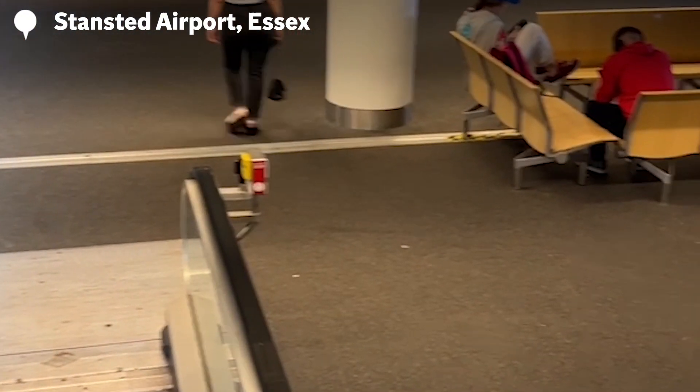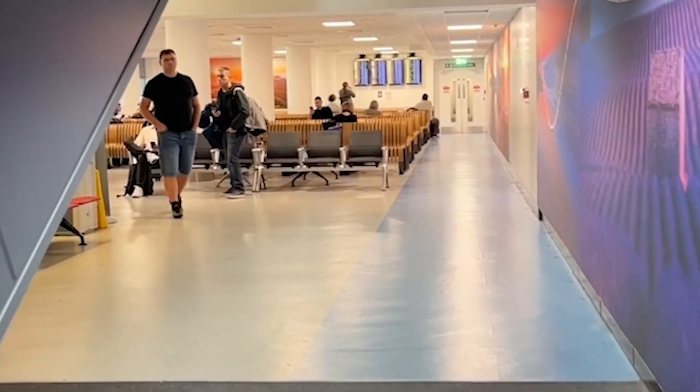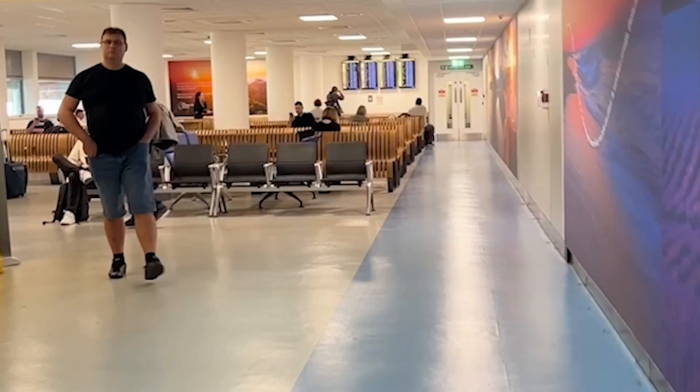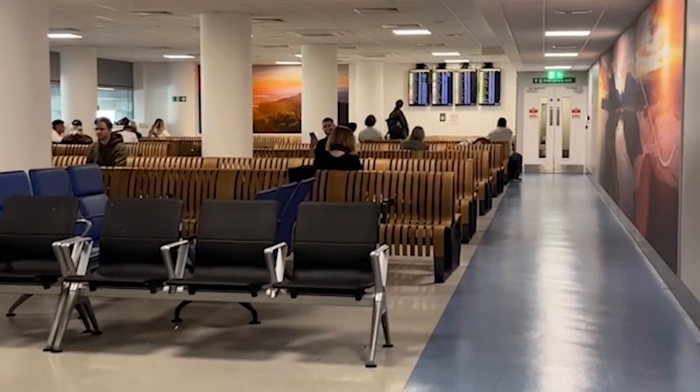Now once you're here, you will see some seats, however these aren't as good as the ones around the back of the escalator. So turn around and head down, and here you'll find some really good seating that every time I've been to Stansted Airport is pretty much empty, while upstairs people are sat down on the floor.